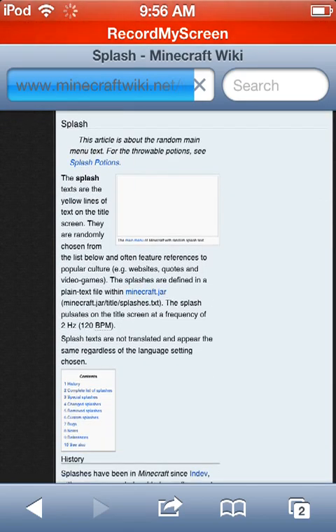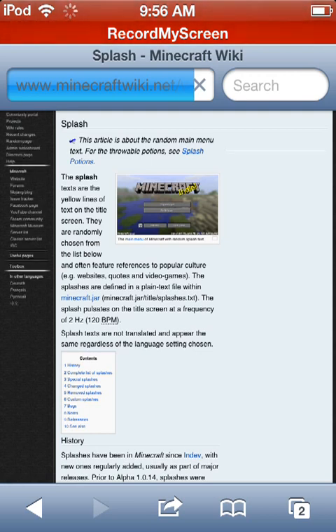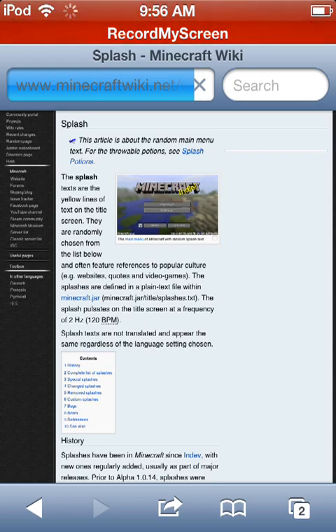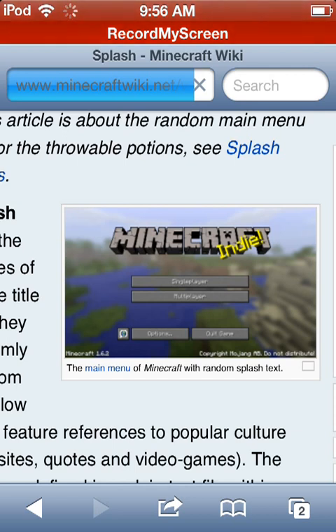It says right here: splash text are yellow lines of text on the title screen. They are randomly chosen from the list below and refer to popular culture. The splashes are defined in a plain text file within Minecraft.jar. The splash text animates at a frequency of 2Hz, 120 BPM. In this picture you can see the little yellow text beside the Minecraft logo.